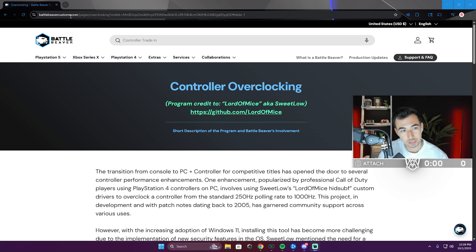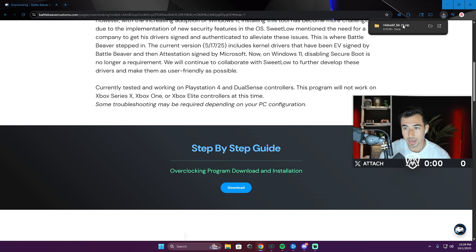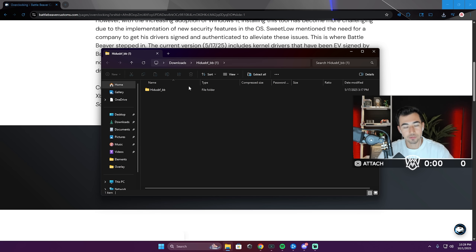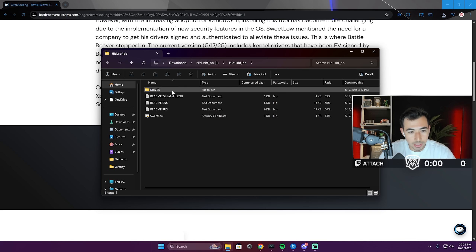Go to the BattleBeaver Customs link — I put the battlebeavercustoms.com link in the description and comments below so you can check it out. Go to the overclocking program download and installation. I've had this on my computer for a very long time and it is safe, I promise. Download it — it's usually a zip file — and open it up. Then go to Driver Setup.